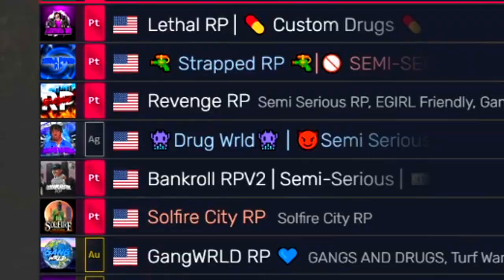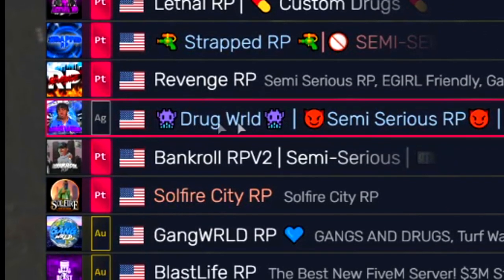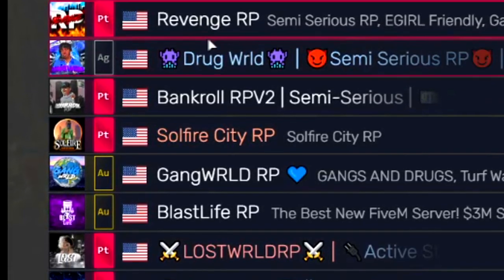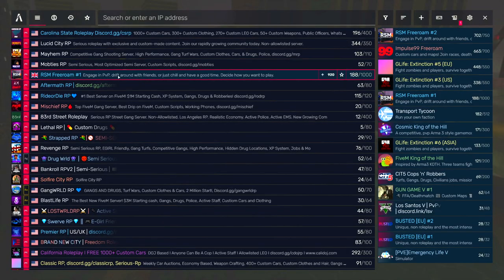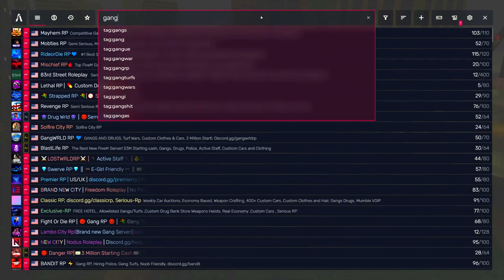The pink color means platinum servers, which means they're pretty well organized and the admins take care of the servers. You don't want to join a silver server — nothing against those servers, but they could not be as good as the platinum servers. Also keep in mind these free servers can be tricky — anyone can join them, so there's going to be a lot of people failing RP and not following the rules. If you want to join a gang-related server, just search up a gang — there are a lot of good ones.